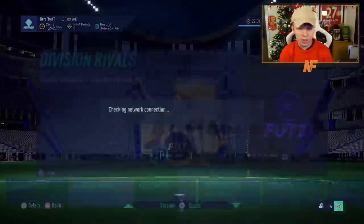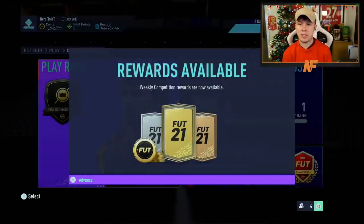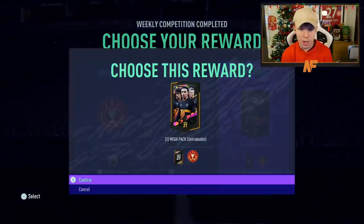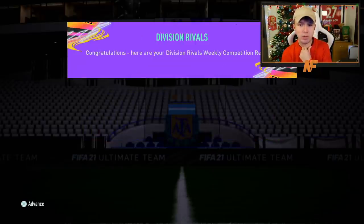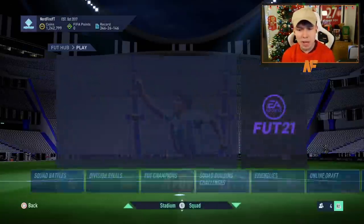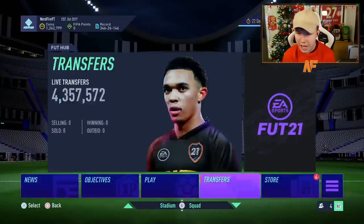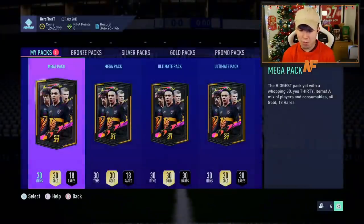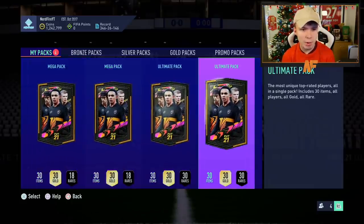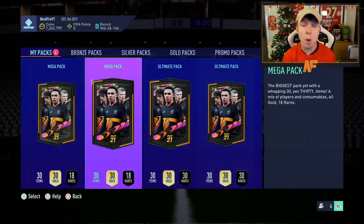Alright, here we go - the arrival rewards for this week. Team of the group stages are still in packs, which I didn't actually know. So we've got two mega packs and two optimal packs to try and pack one. Obviously the new Team of the Week as well - Pogba Inform, Inform Salah, Inform Son - some decent players. Let's see what our two mega packs and two optimal packs can give us. Let's open up the first mega pack - can we get anything good?